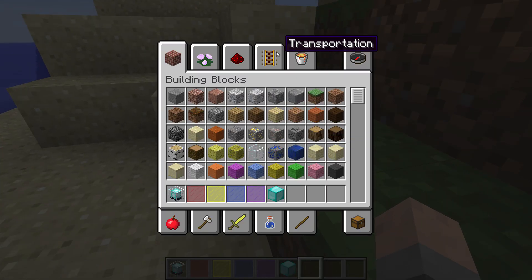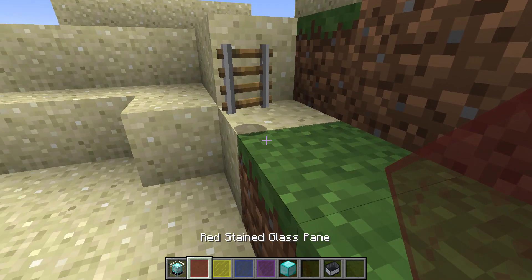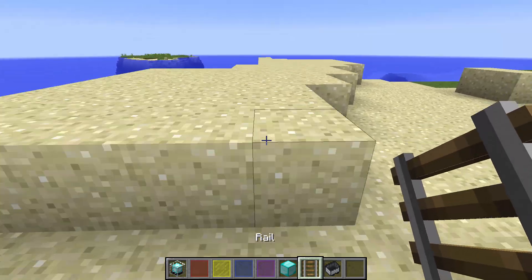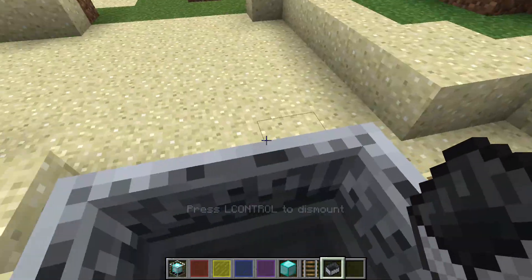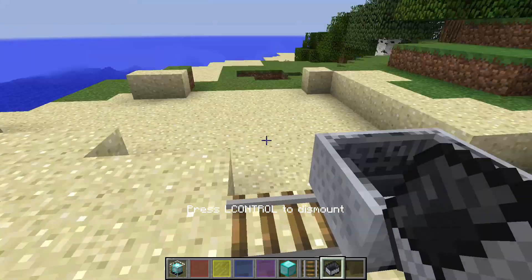Let me just confirm my suspicions — throw that out of my inventory, I swear I've played this game before. So we put that there, get in, and then shift does not dismount. Control does. And it'll even say 'Press control to dismount.' That's really cool.